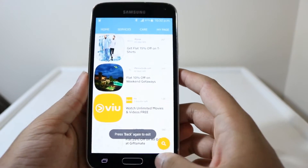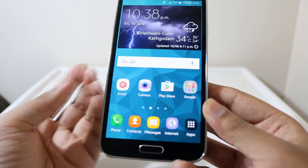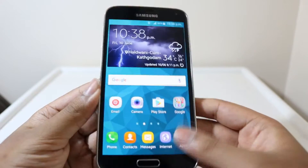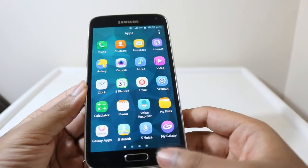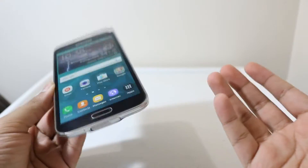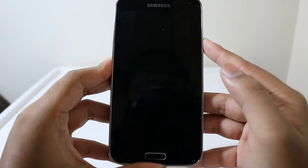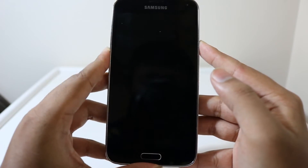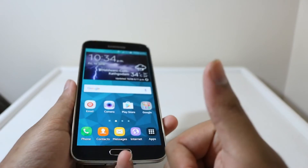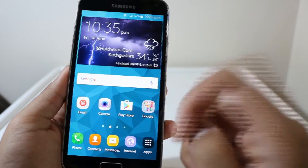Make sure to charge your device up to 80% before installing the update, because it takes a lot of time — it was encrypting to Android 6.0 Marshmallow and optimizing all the apps. And the closing animations look pretty cool! Thank you guys for watching. If you liked this video, make sure to click the like button, and if you want to see more, subscribe. I'll see you guys in the next video.